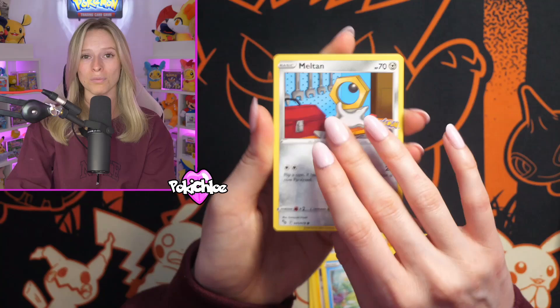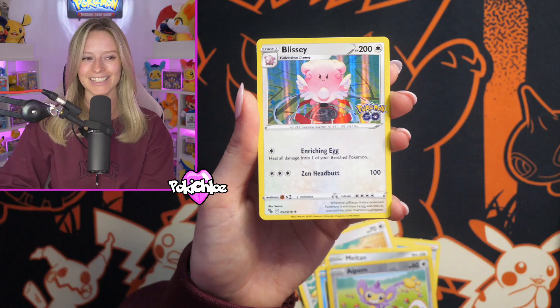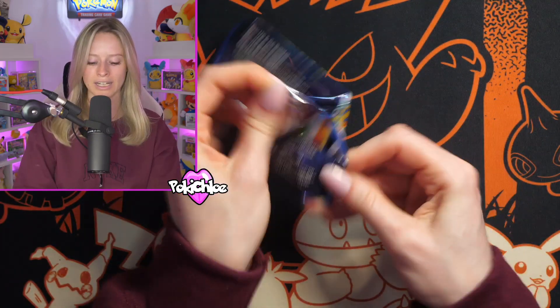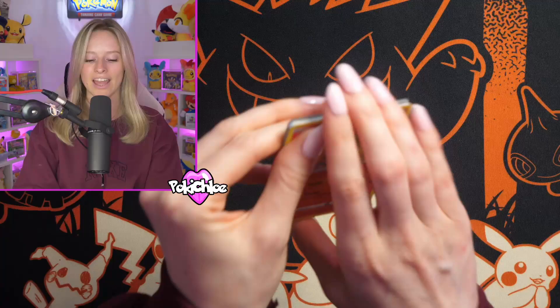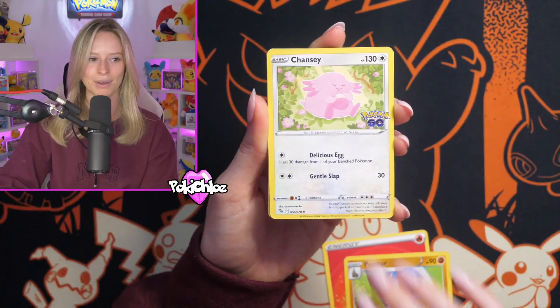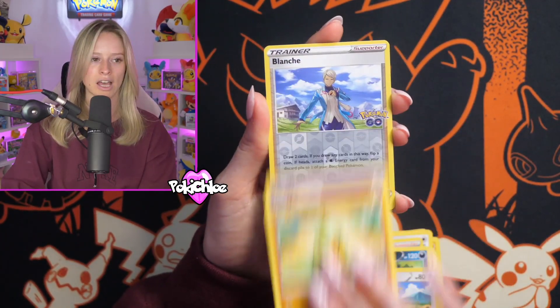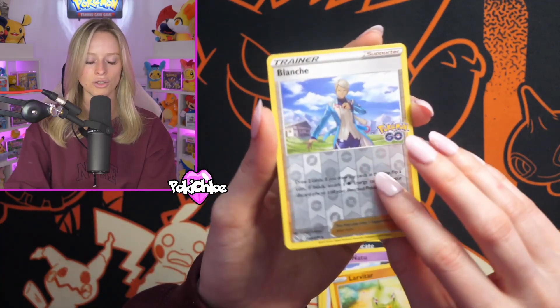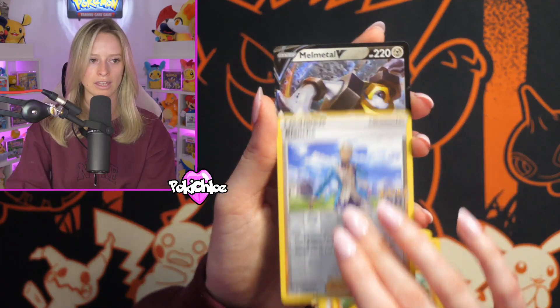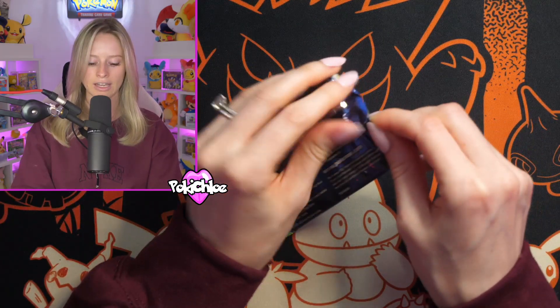There's also a gold Mewtwo V-Star as well, which is a great card. We have an Aipom and a Blissey Holo. They really did a great job with the Mewtwo cards in this set. I remember when I saw the leak for the Alternate Art Mewtwo — people weren't even sure if it was a real card, and then lo and behold we finally got to see it in person, and it is a beauty. In the comments, let me know what you think of these Pokeball tins. Do you think they're any good and what do you think the hit rates are like? We get a Melmetal V.